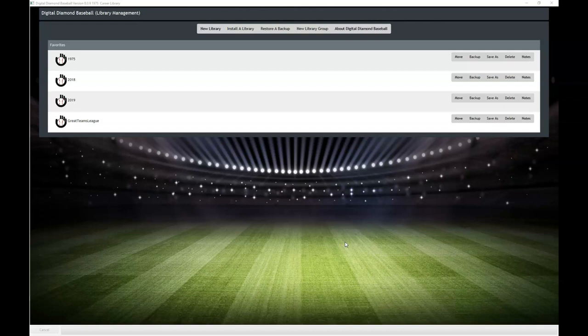I think we had version 6 or 7 last time. We got the previous version directly from Digital Diamond Baseball, the company themselves — not on Steam — but this one we got off Steam. It was on sale, around 14 bucks or so, which was a good deal.